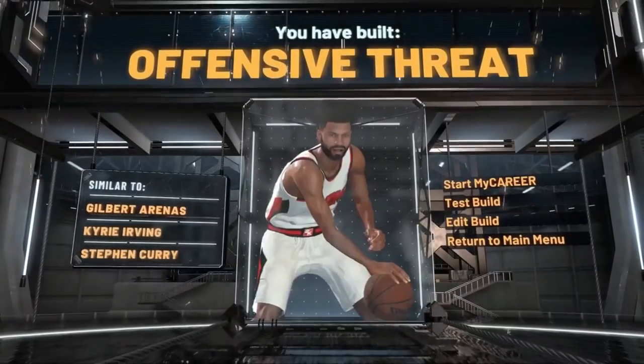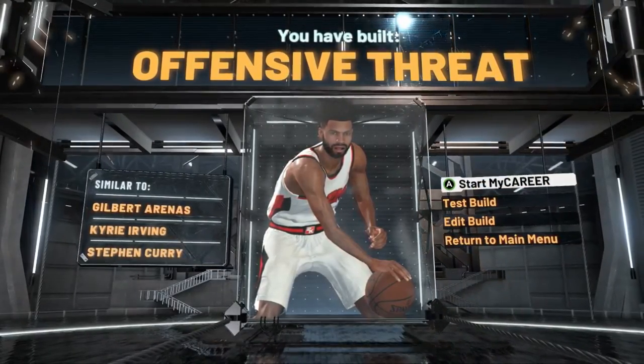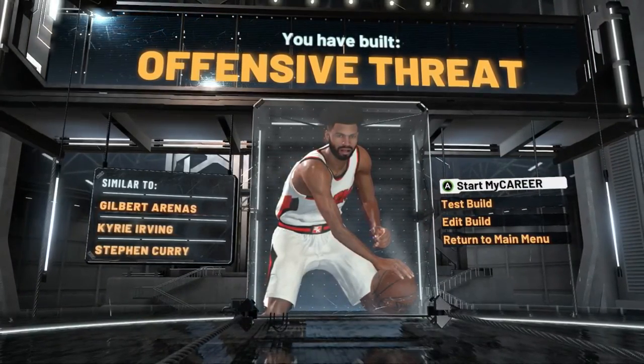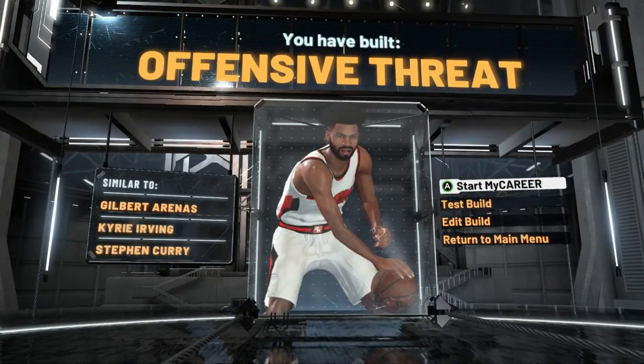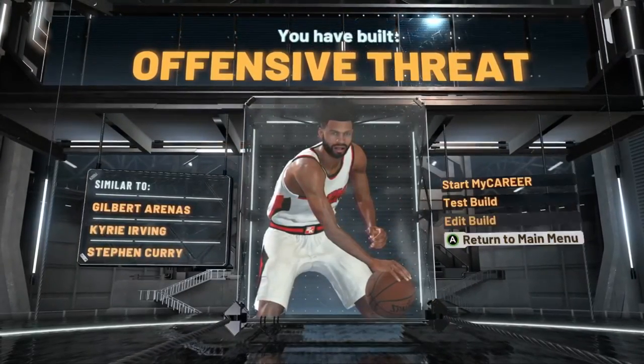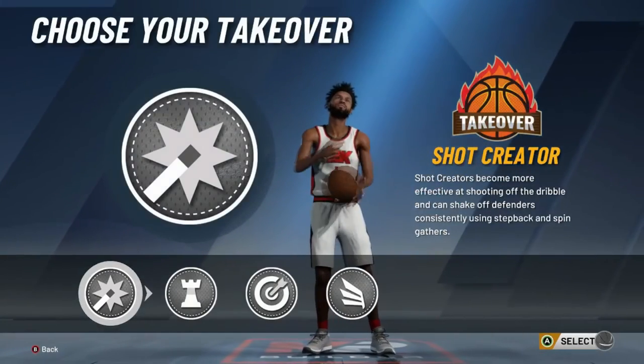Look — Gilbert Arenas, Kyrie, Steph. Your offensive threat, just like me. I got a different comparison because I went with the playmaking takeover, but everything else is the same. This is my build — the one I'm going to be working with all year. I'll switch it up and make a slasher just for more clips, but this right here is the build I'm personally happy with.